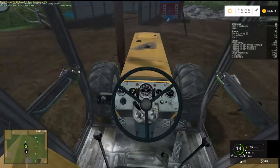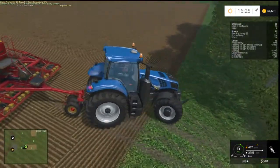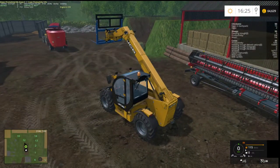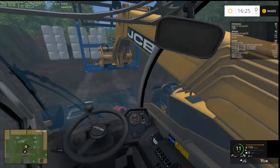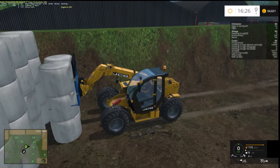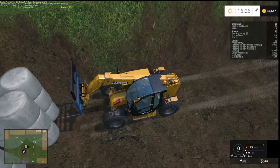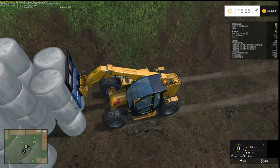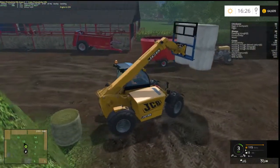We'll just stick a load of silage bales in and then a load of grass. We'll probably just pick about four up and stick them all in. When I collect bales the commentary just stops — that's because I have to concentrate, otherwise I'd knock the whole thing over.